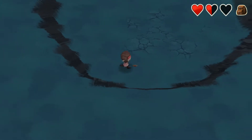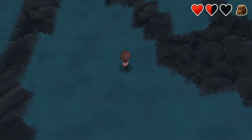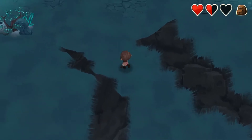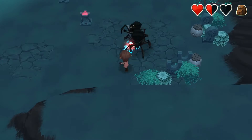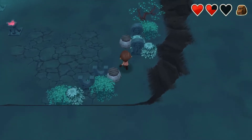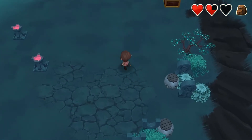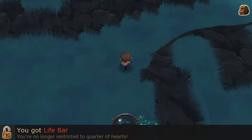Magical combo and finishers — get it. Come on! 'You got life bar — you are no longer restricted to a quarter of hearts.'